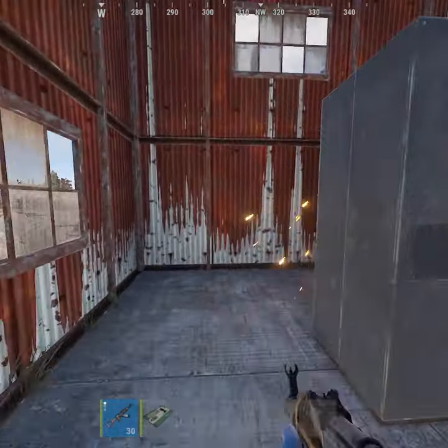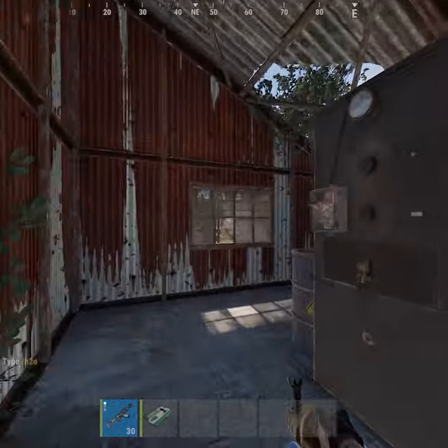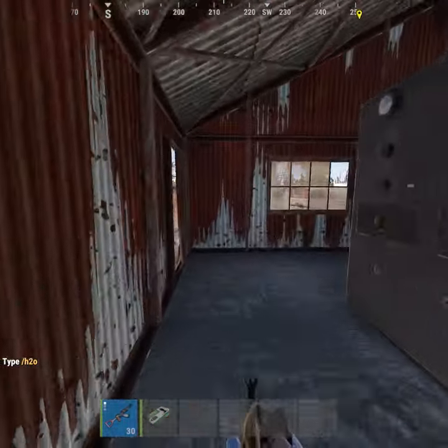What's up guys, I'm Quinn and today I'll be giving you an updated guide on Sewer Branch. First, you want to put in your fuse, make sure you have a green card ready, then hit the switch and just follow where I go right here.